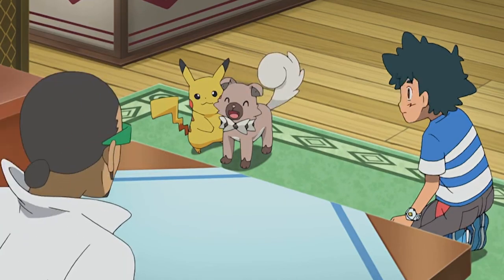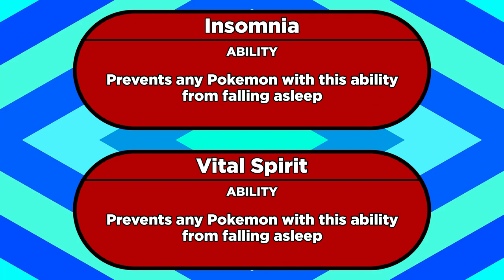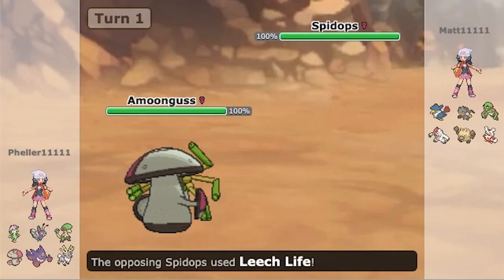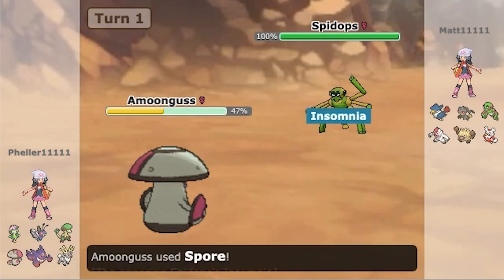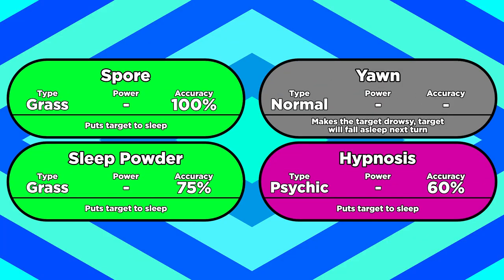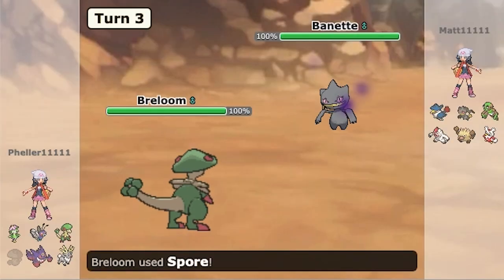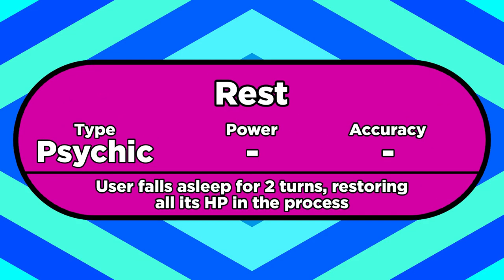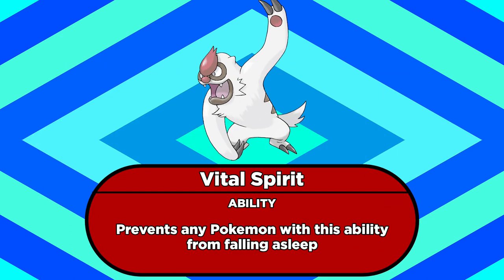Let's also talk about three pretty similar abilities: Insomnia and Vital Spirit, which are identical, and the tangentially related Comatose. Insomnia and Vital Spirit prevent you from falling asleep, and Komala's signature ability is Comatose, which is kind of the same but also kind of the exact opposite — we'll get back to that in a second. Not being able to fall asleep is mostly a good thing. There's all sorts of sleep moves running around, like Spore, Sleep Powder, Yawn, and Hypnosis. Being able to prevent those moves from working is pretty valuable, but it also comes at the cost of not being able to put yourself to sleep. If you want to use Rest, you're out of luck — Insomnia and Vital Spirit prevent that too. You would have to pick a different ability to use Rest, unless you have a Vigoroth, in which case you're out of luck — Vital Spirit is its only ability.